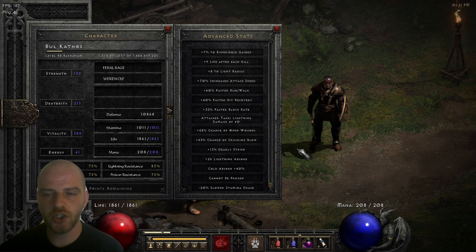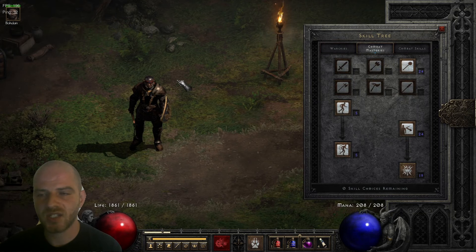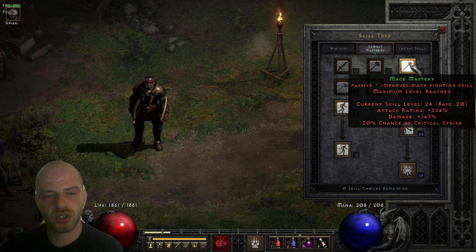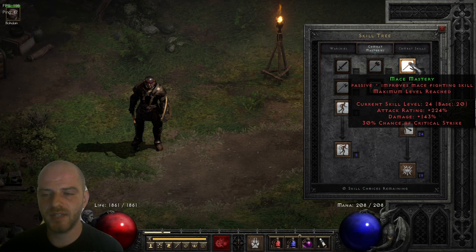Now let's discuss the skill tree of this character, because it's somewhat unique compared to the rest of the Barbarian builds. Starting with Combat Masteries — I'd say it's the most important part of this whole build. We've got a single point into Increased Stamina, a single point into Increased Speed, and a maxed out Mace Mastery, since our weapon of choice is a Mace class. Mace Mastery provides 224% attack rating, 143% damage, and 30% chance of critical strike. Combined with the 15% chance of deadly strike, that's 45% total chance to deal a double damage attack on every hit.